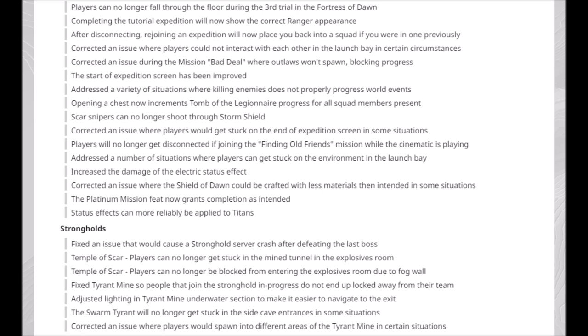This is a problem because at one point there's a quest that pretty much prevents progress — it requires you to get a certain number of ultimate kills and chest openings, and it's basically a filler quest. People in groups were going around opening chests and it wasn't counting for each other, so everyone had to go to that individual chest and it just delayed progress. I'm happy they're fixing it for the 22nd. Scar snipers can no longer shoot through storm shields.